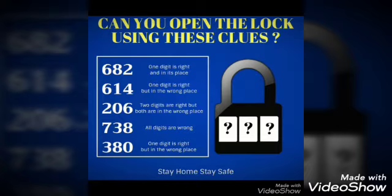This is a brain teaser that has been circulating the internet. The objective is to find the correct three digits and their sequence using only the given clues. The first clue states one digit is right and in its place. The second says one digit is right but in the wrong place. The third says two digits are right but both in the wrong place. The fourth says all the digits are wrong.